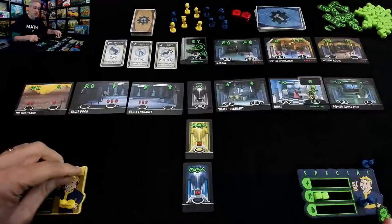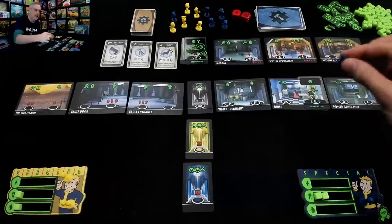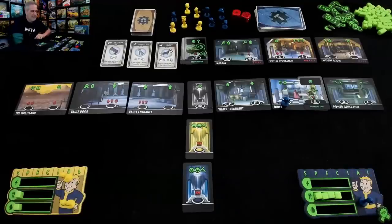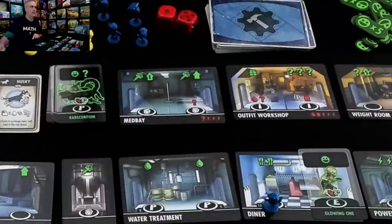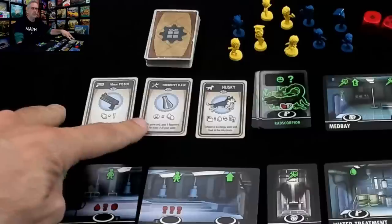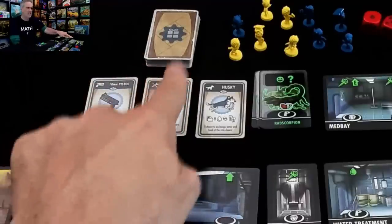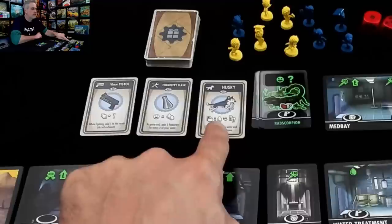We're starting the next round and Jen is first because she grabbed first player. She wants more food and right now there's only one place to get it — Jen just got two more, which is more than she needs. There's a radioactive mutant walking around, so I'll go back to my original plan of going out into the wasteland spending one water. That gives me access to one of three items: a pistol which helps me fight, a chemistry flask that gives one happiness for every two water at game end, or a husky that lets me exchange water and food.